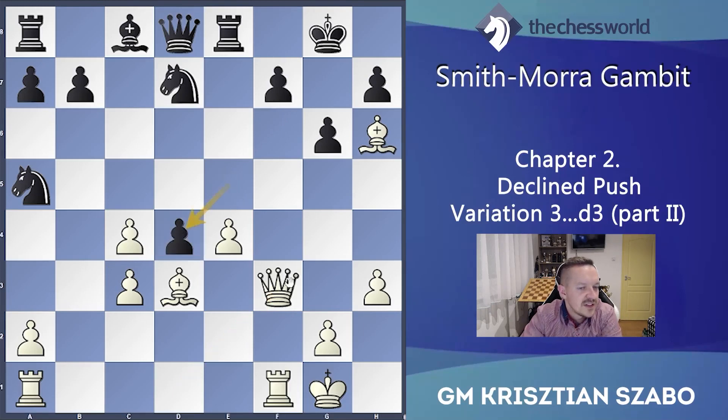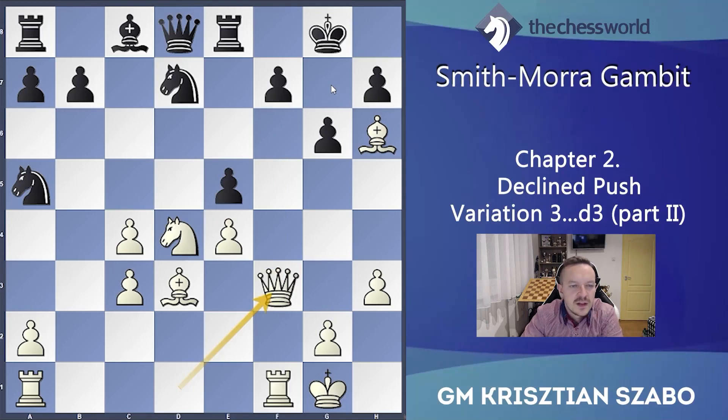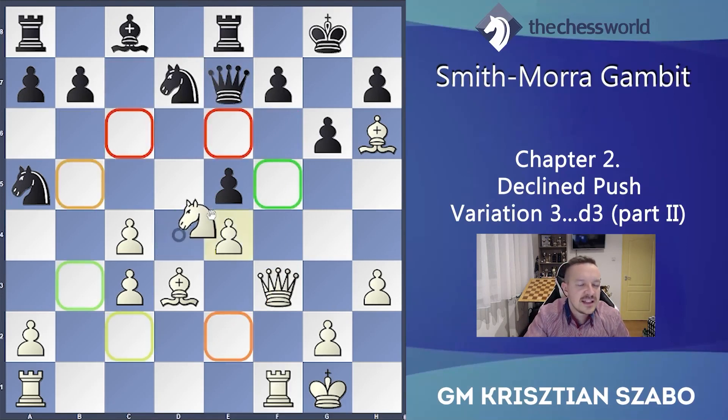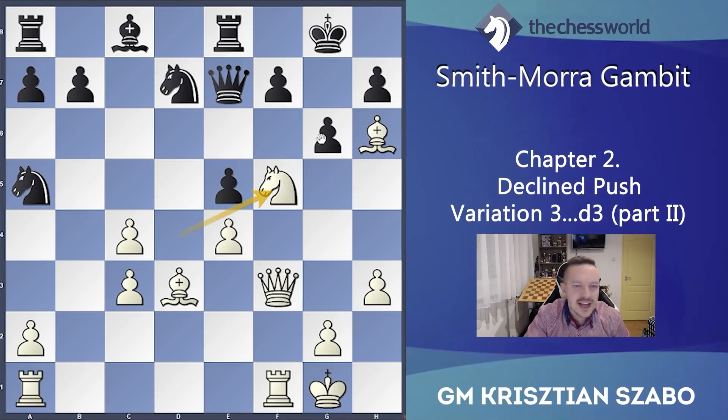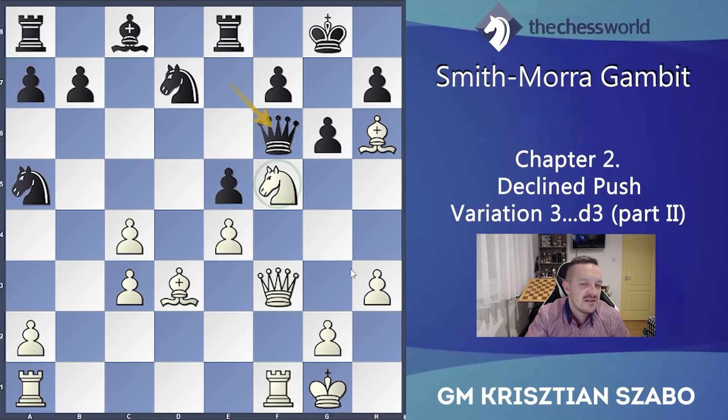e7 — he should do something. If he protects with Qe7, the knight can jump for tempo to f5, and gxf5, Qg3 is checkmate next — so this is not working. If the queen goes somewhere else, we have also several options. Maybe this excellent Nd6: the queen can't take again because f7 is hanging. Qf3, Rxf3 and white has a comfortable position.